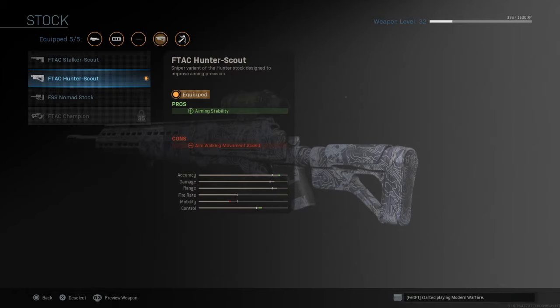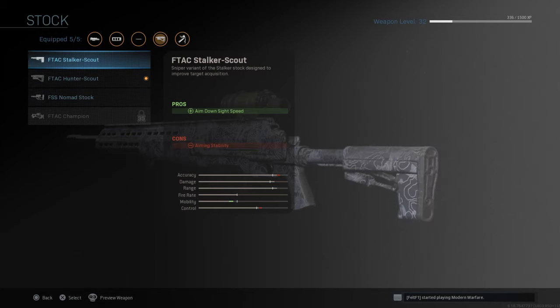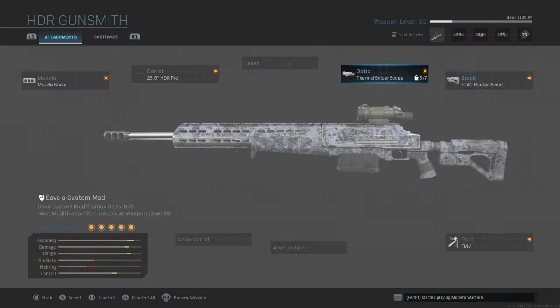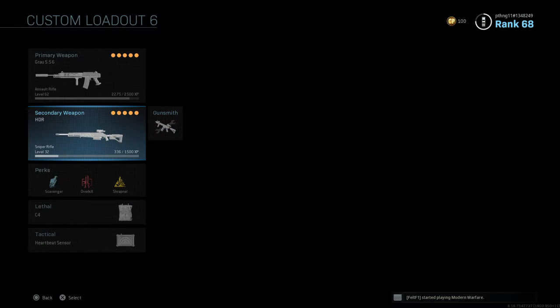The F-TAC Hunter Scout helps with the aiming stability — as you can see, it increases the accuracy and control. I'm not trying to quickscope too much with this; I like to sit around. If you put on the Stalker Scout or the Nomad Scout stock, it actually brings down the aiming stability and increases the mobility. But since you're here to sit and be patient, the F-TAC Hunter is better. There's also the F-TAC Champion — I don't have it unlocked yet, but it's a bit better than the Hunter Scout; however, it brings down the mobility just a bit more, that's why I stick with the Hunter Scout. I've unlocked all the attachments for the HDR, which I'll be working on today. This is the sniper I'll be running and playing with mainly today — I'll just be showing you a bunch of clips of my gameplay.